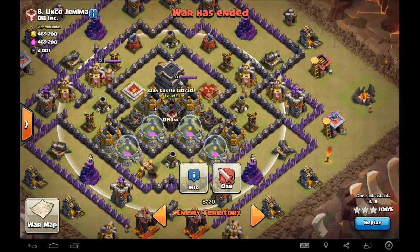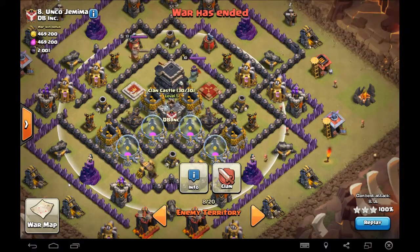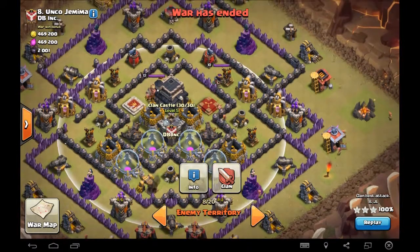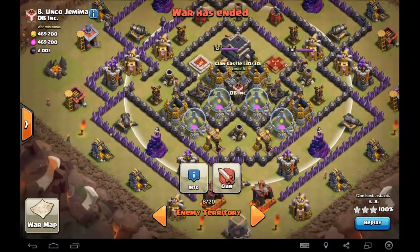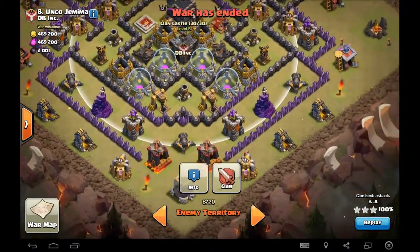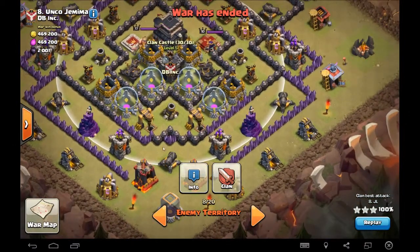I wanted these hogs to immediately get into what I expected was going to be a quad tesla core. This was a first attack, so I didn't know where any of the bombs were or where any of the Teslas were. But you can kind of see here, it really looks like a quad tesla core. I also had no idea where big bombs were — I didn't know if he had a double big bomb here, here, here, or here.